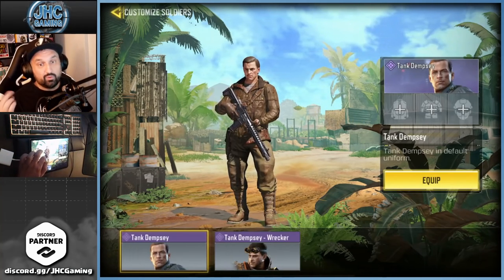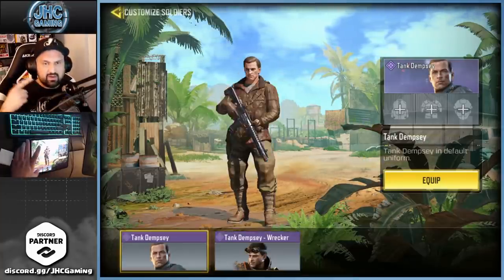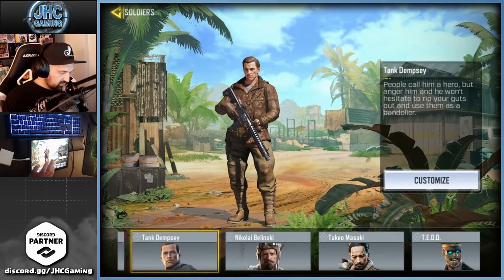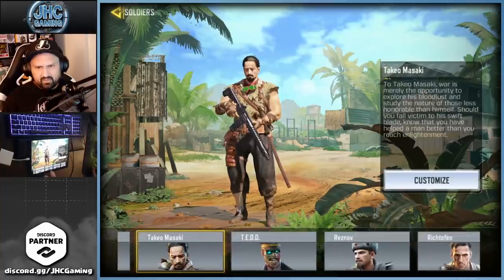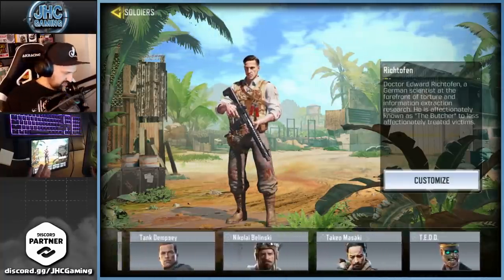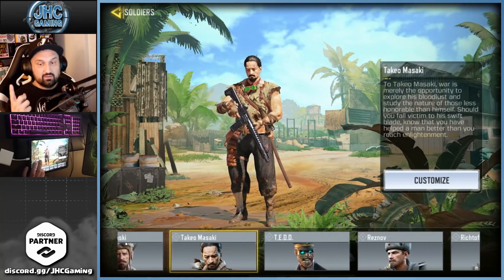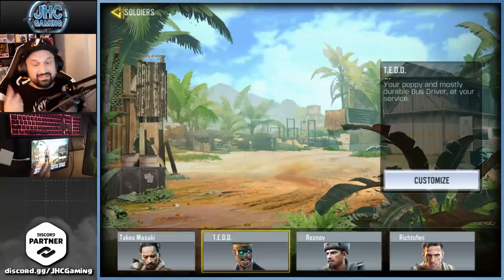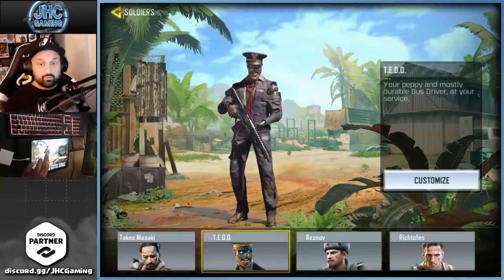Dempsey — one of the OG rewards from zombie mode, and then the one from the season pass — not my favorite, I prefer the old one. Next are Nikolai, Takeo, and Richthofen — the full OG zombie squad. They don't have variations yet, so there's only one skin for each of those.